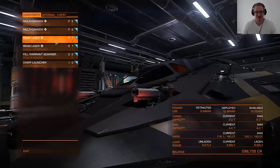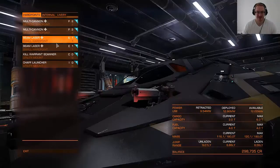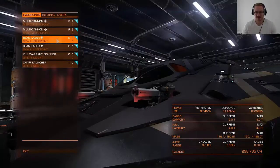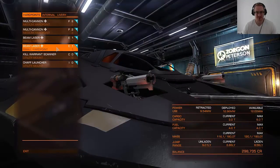On the two top slots I have two gimbaled lasers. That's to take care of the shields, because lasers are good against shields and the multi-cannons are good against the hull and armor. These are gimbaled as well for ease of use, and I find that the beam lasers are really good at taking down shields.